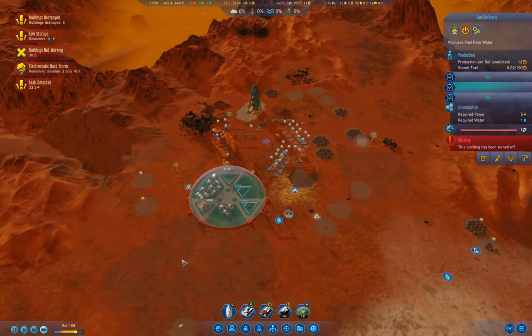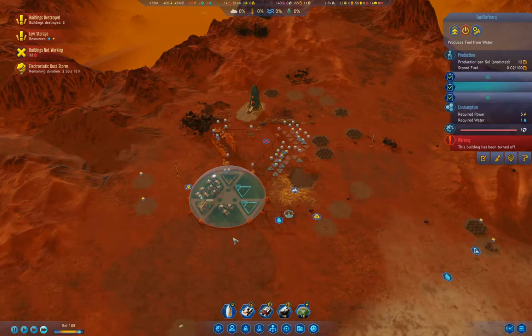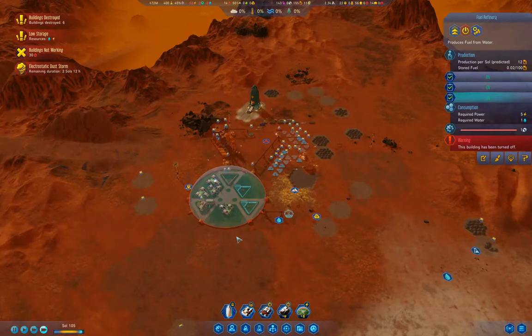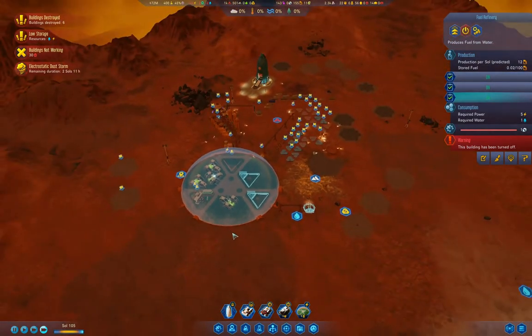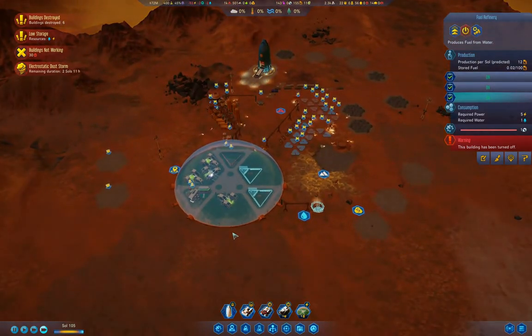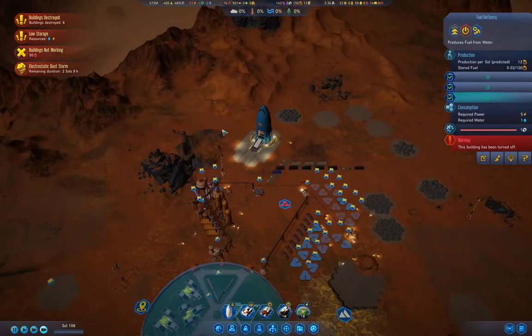It's Sol 105. Based on the timescale of the game, Sol 105 would be basically a century into running the colony setup. Given how difficult things are at 1075% difficulty, and needing to be careful when we bring colonists in, I figured it would be reasonably smart to make sure things are pretty solid before we bring them in and lose them all.